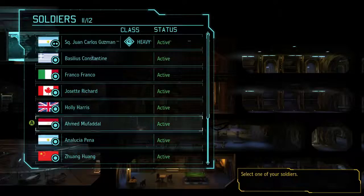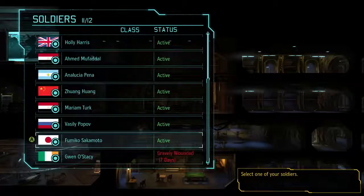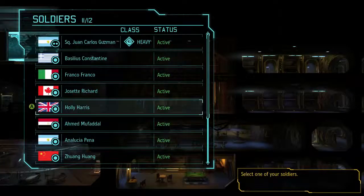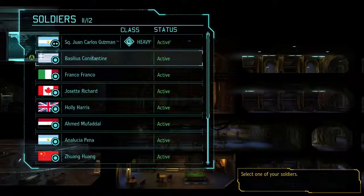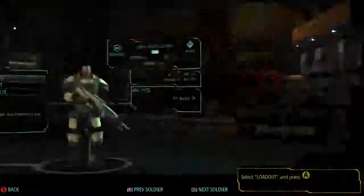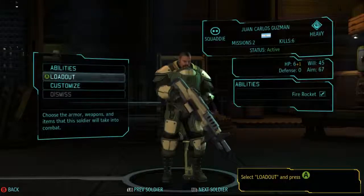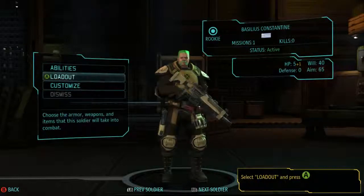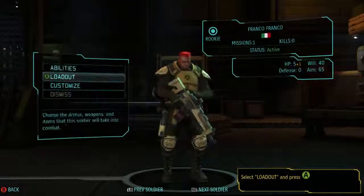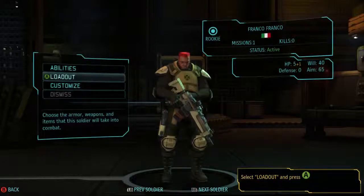I've heard some good strategies for using scopes on heavies that I've never done, but if I play Enemy Within and I get a heavy with some sniper abilities or accuracy boosting abilities, I would definitely consider using a scope. Glad he says he always uses scopes on heavies - I get it. So who are we going to give this vest to? Franco Franco, I think.